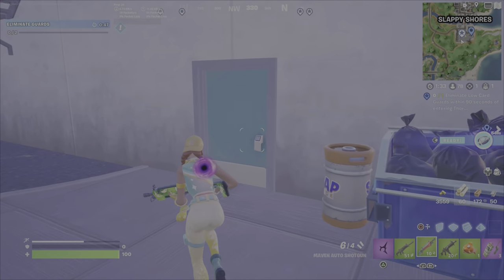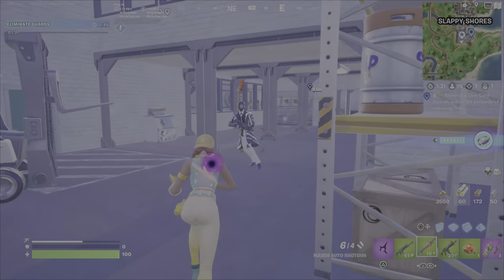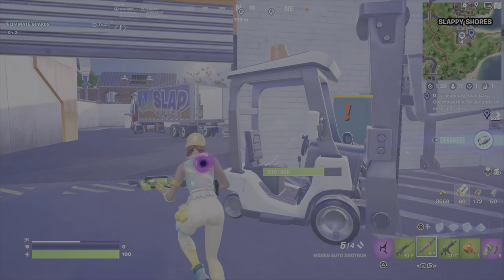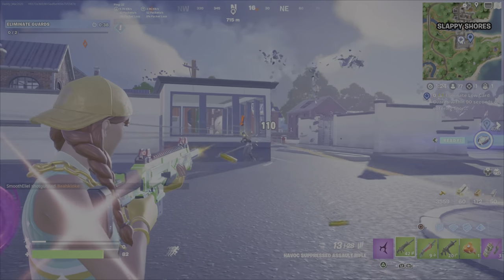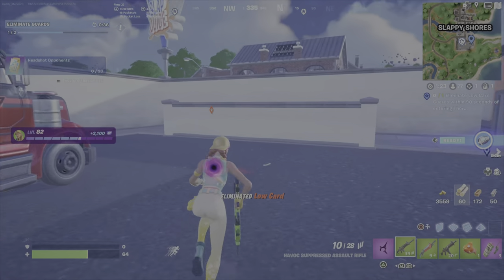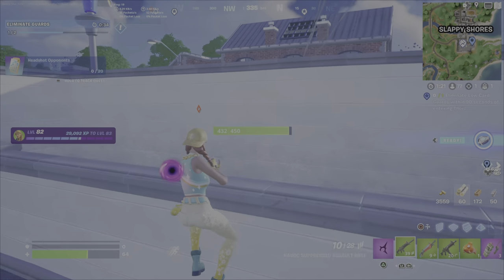Looking up in the top left, I've got 48 seconds left. All I have to do is come inside this building. That is the boss — he would not count, I don't think. You can eliminate him after, but here is a low-card guard. Eliminate the guard and the challenge is complete once you see that 'Eliminate Low-Card Guard' notification.